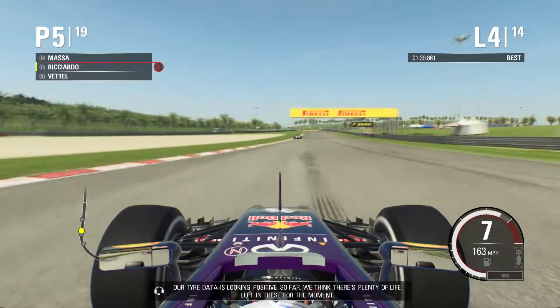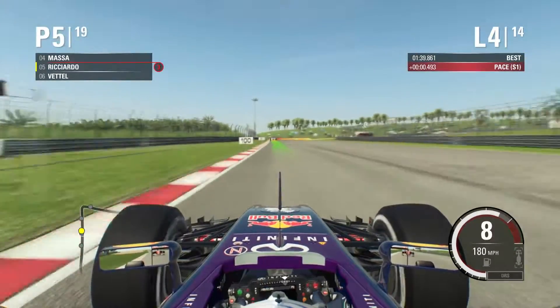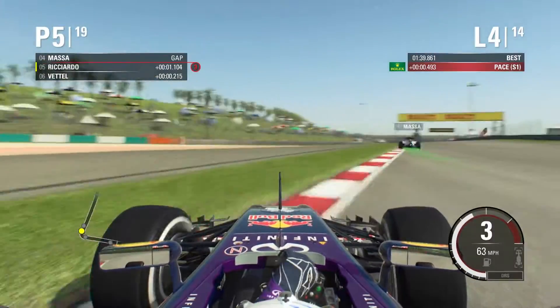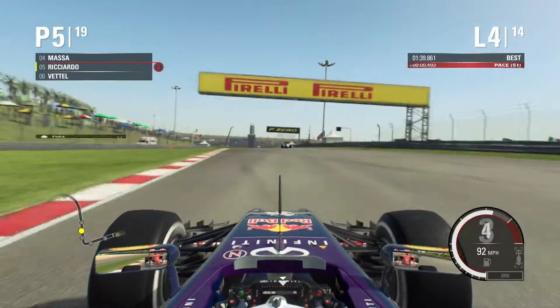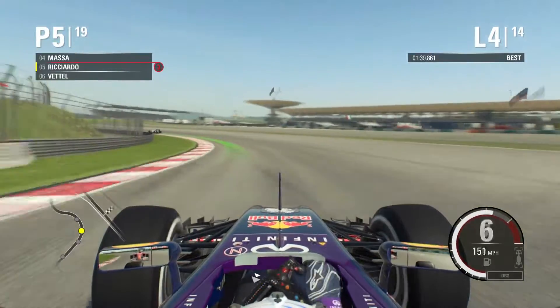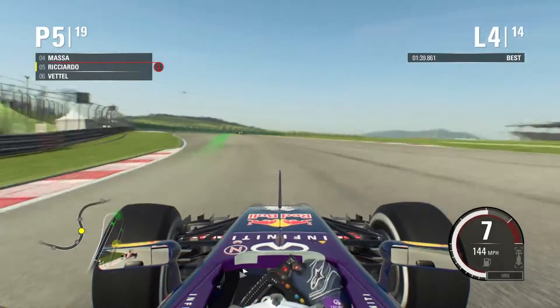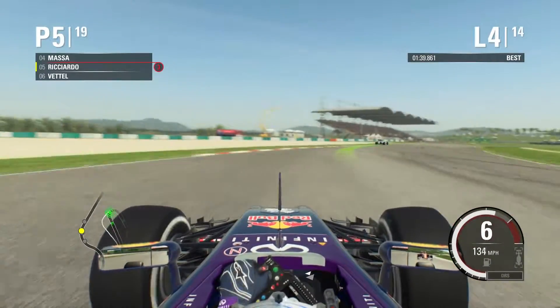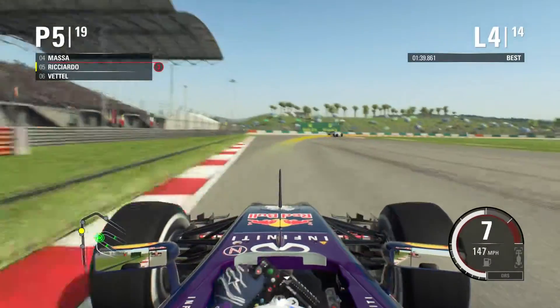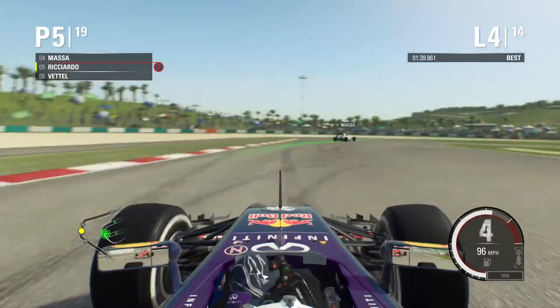We think there's plenty of life left in these tyres for the moment — thank you very much, race engineer. Sorry — Jeff. I'm used to calling him race engineer from F1 2014. We go a little bit deep into this corner. Will Vettel get the run on us? I don't think so — he's right there. We're going to put the brakes into rear. We'll have to lean off the accelerator quite a bit to make sure we get around this corner. It looks like we've held off Sebastian Vettel so far.